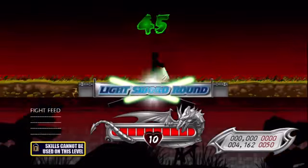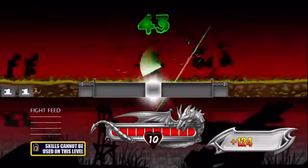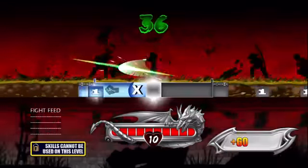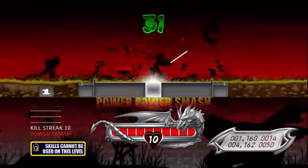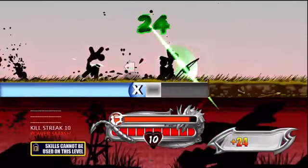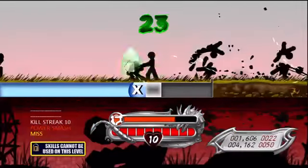Light Sword Round. Fury Mode! Destroy your enemies by pressing X and B.